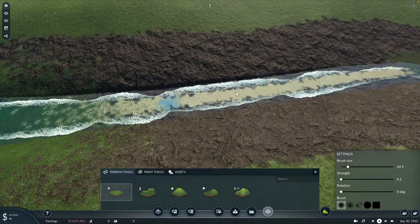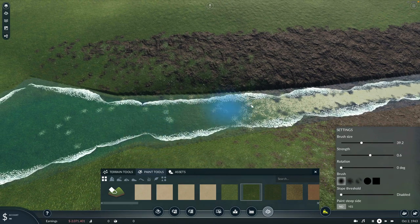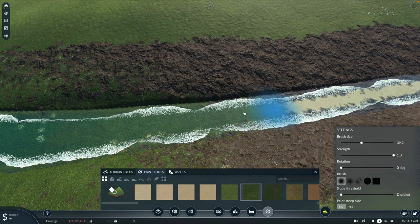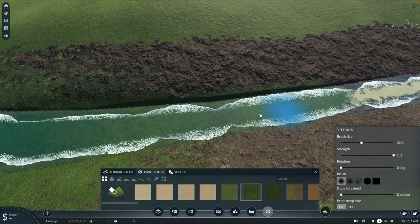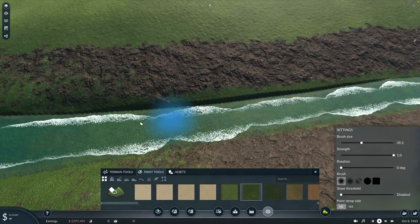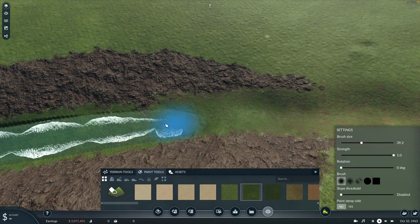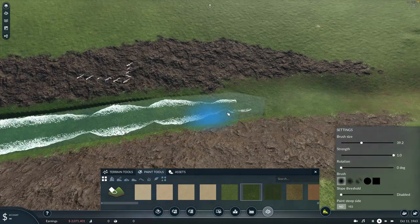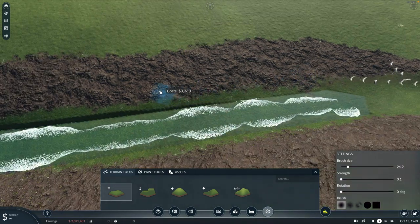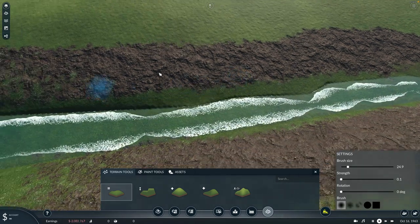Come back over to the paint tools — this is the one we used earlier. Strength up, all the way up the river, and on the edges. You're going to go back to your smoothing tool and get rid of the jagged bits.